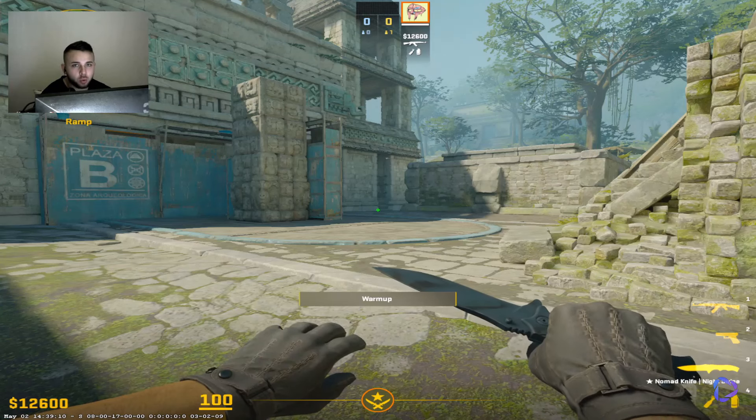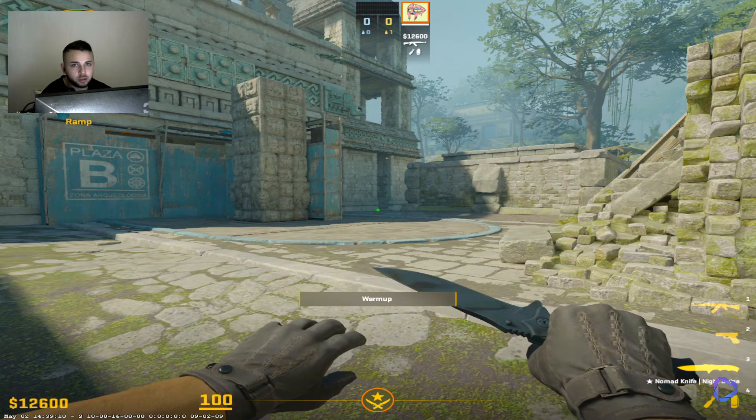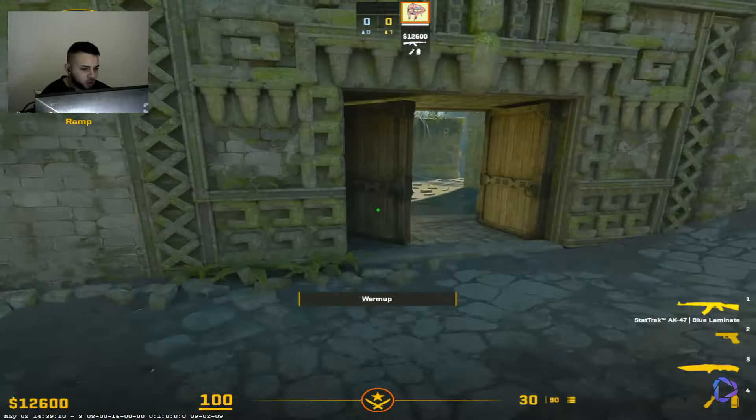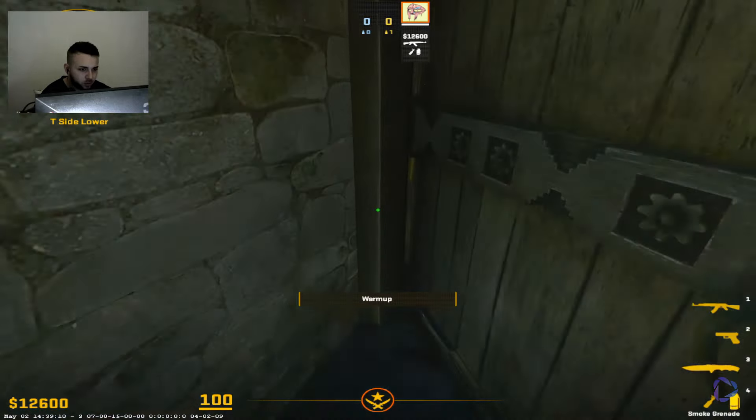Hello everyone. Now I will show you the easiest grenades in your life to throw on B-Site on the Ancient map. All of them are thrown from one position. You just need to stand behind this door and throw them like this.